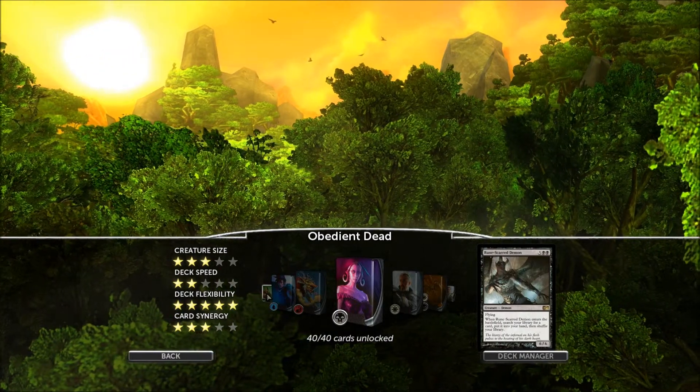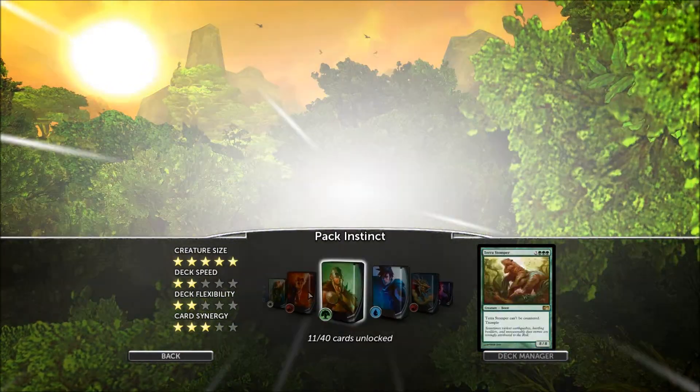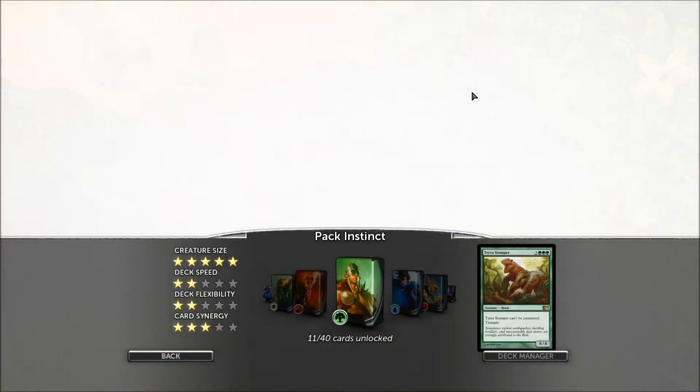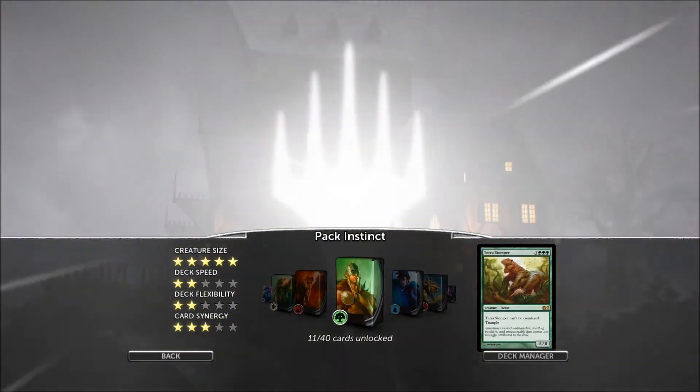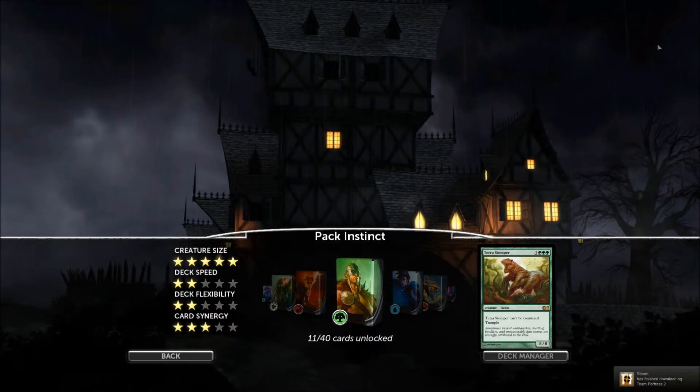In this game in particular we're going to be showing you the Obedient Dead deck — Liliana's deck — and Garak's deck, the Pack Instinct deck. As you can see I've not got many cards unlocked in this, so obviously Tom's going to be playing Garak. Anyway, thank you very much for watching as always, and I hope you enjoy it.